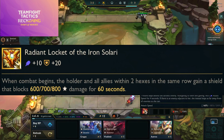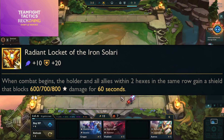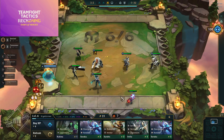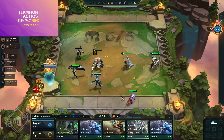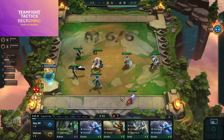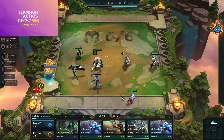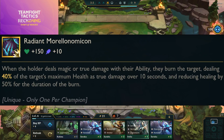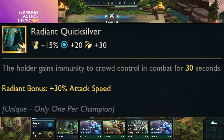Radiant Locket of the Iron Solari — when combat begins the holder and all allies within two hexes in the same row gain a shield blocking 600/700/800 damage for 60 seconds. This seems weaker than other radiant items depending on the final shield values, but the 60-second duration is notable. Radiant Morellonomicon — when the holder deals magic or true damage with their ability, they burn the target for 40% of the target's maximum health as true damage over 10 seconds, reducing healing by 50%.